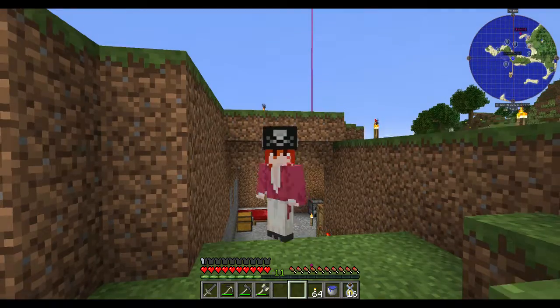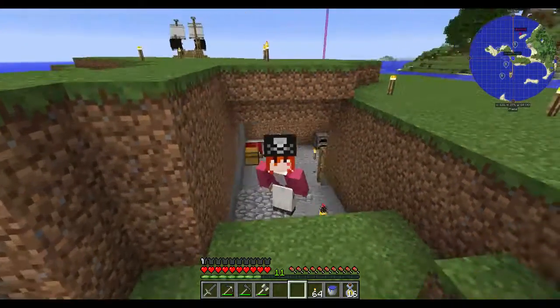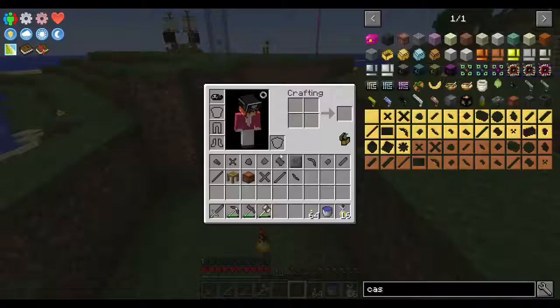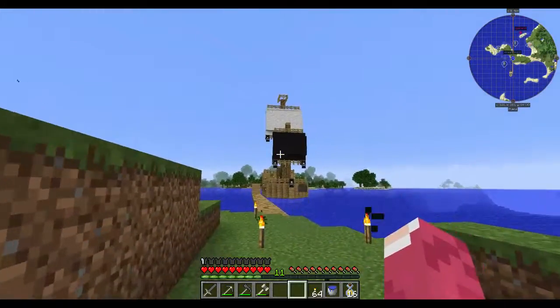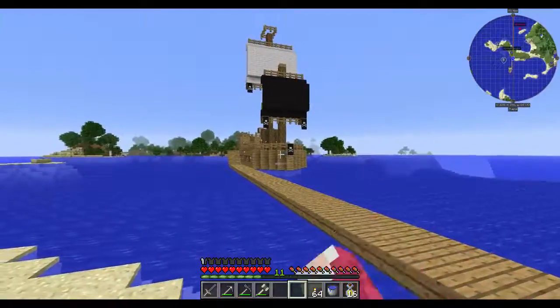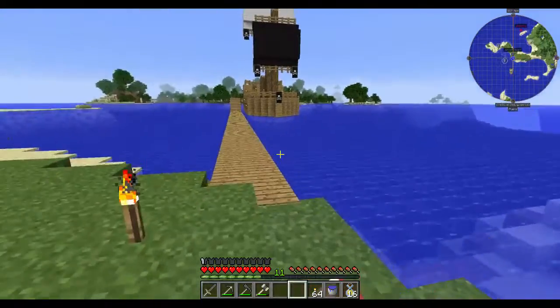Hello everyone and welcome back to another episode here in the FTB Unstable 1.10.2. I have a pirate hat - I found it in one of these back ships. I moved from that area because I was seeing blocks disappearing and other things.